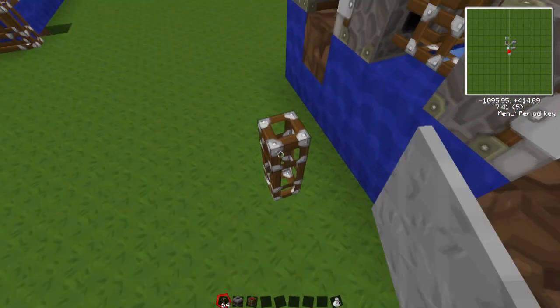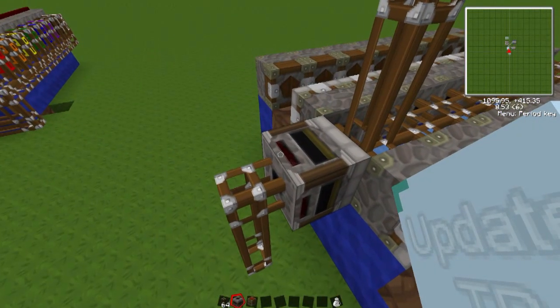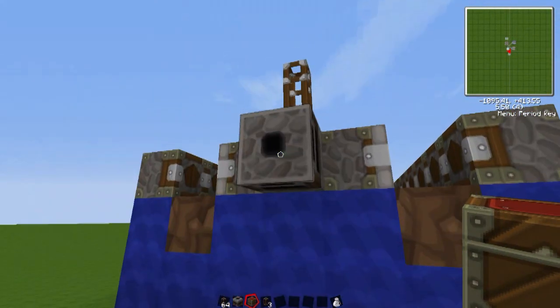Now I'm going to place the filter. You want to make sure that the red part is facing away from where it's sorting from, so things will come out through the red. Then I'm going to place a chest right there — this is where the seeds will go.